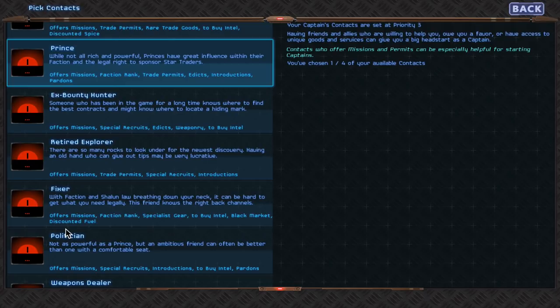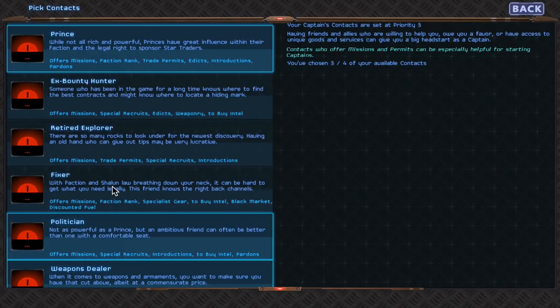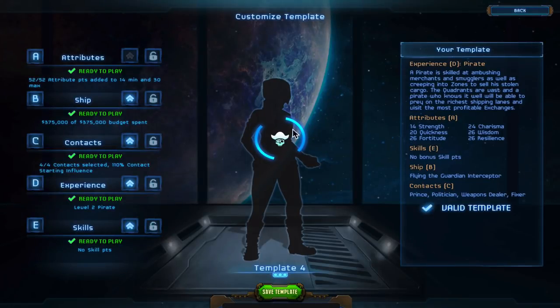So I'm going to get a Prince. I'm also going to get a Politician - a Politician will often allow me to recruit a special recruit such as a Diplomat, which is always good to have on your vessel. I'm going to get a Weapon Stealer and a Fixer, who can sell me gear. Of course you can meet these types of people throughout gameplay, but I'm picking them up front so I have my four contacts.